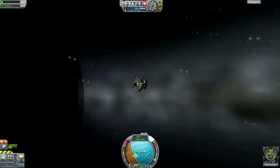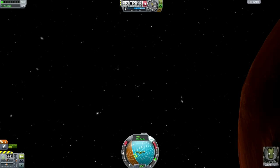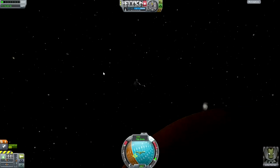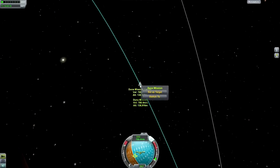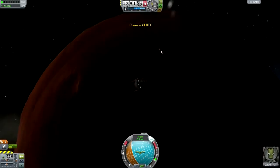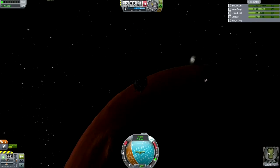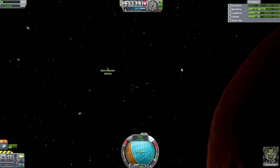Can you figure out where the command module is? Let's target it on the map. I think we see it there. Pointing in this direction — that's great. Still got monopropellant.